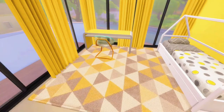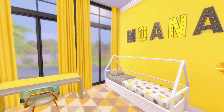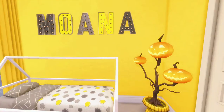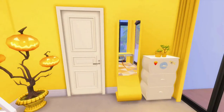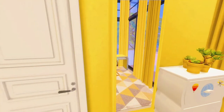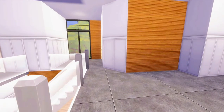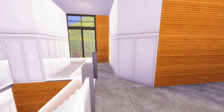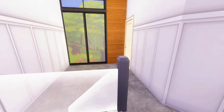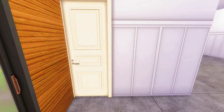Disamping kamar Ardiles itu ada kamar Moana. Dimana dia tuh kan suka banget ya sama warna kuning, jadi kamarnya serba kuning. Dan disini ada lampu kesayangan Moana. Disini ada kaca, dan tentunya ada taneman ya karena dia suka taneman. Moana tuh request, dia pengen kamarnya berada sampingan sama si Ardiles, karena si Moana itu secinta itu sama kakaknya.